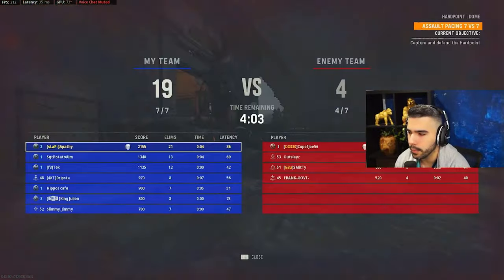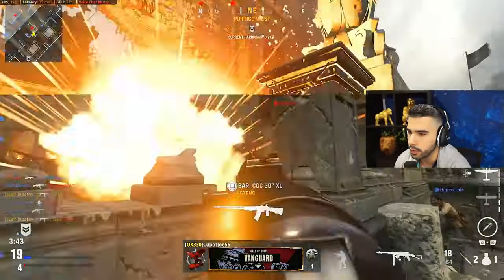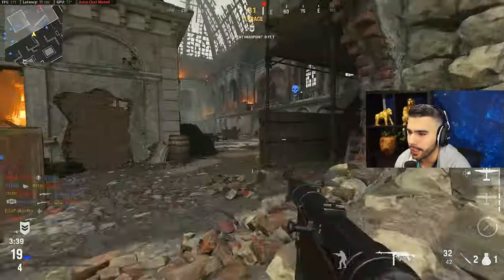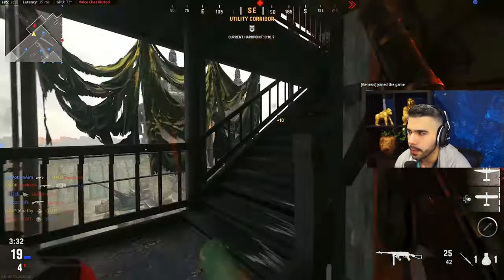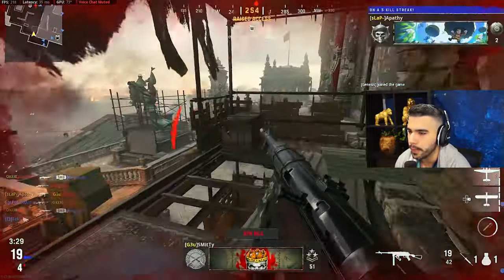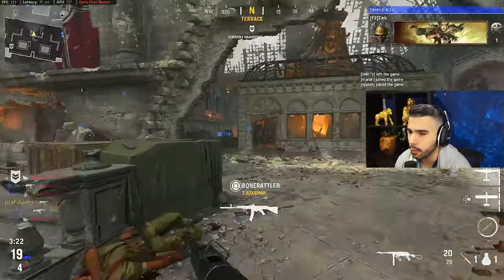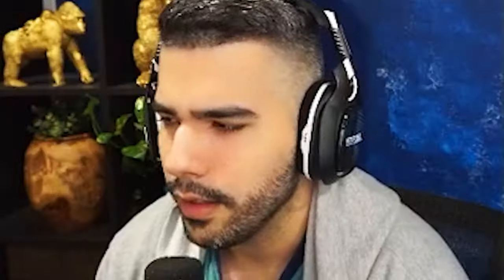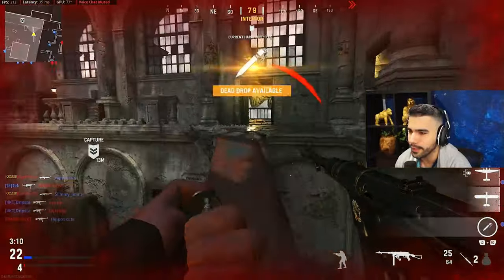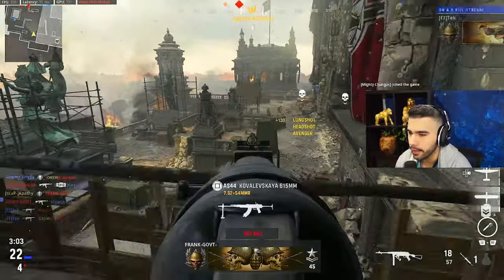All the pros in MW — that's when dynamic came out and they all switched to it. It literally feels like it gives you aim assist. Even though people have tested it and said it doesn't technically give aim assist, trust me — for someone who played a huge amount of hours on MW, and for all the pros who agreed — when you put dynamic on and compare it to standard, you're like, 'hold up, this does feel like it gives you aim assist.'